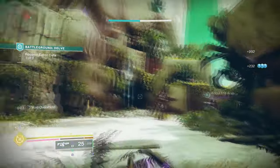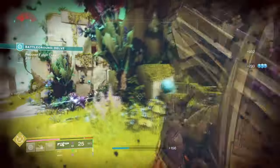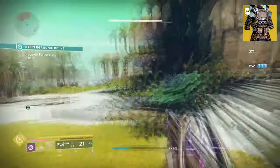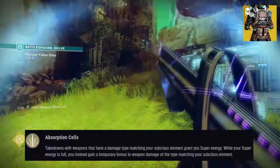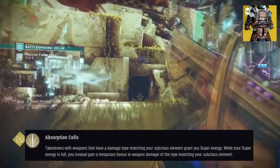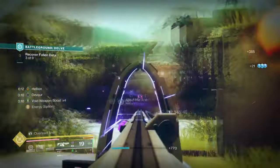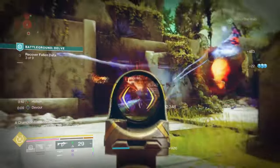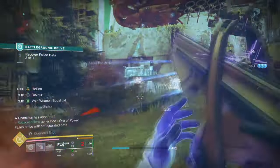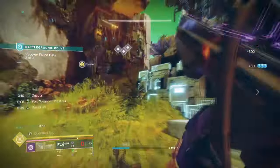For this we will be using Mantle of Battle Harmony and Quiet of One. Starting with the exotic, Mantle of Battle Harmony — with its exotic effect, Absorption Cell, it states: a final blow with weapons matching your equipped super damage type grants you super energy. When your super energy is full, you will instead gain a temporary bonus to weapon damage of that type. Using this exotic with a matching elemental weapon and super is one of the most effective ways to have a constant super and damage buff going without investing too much from your mods or fragments.